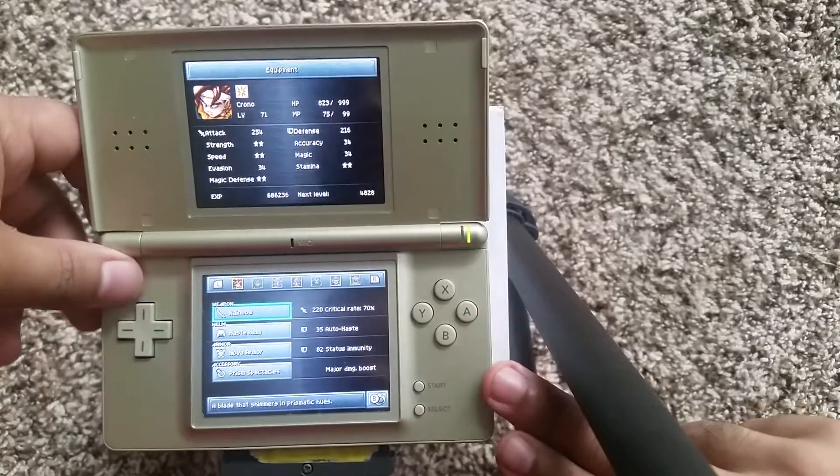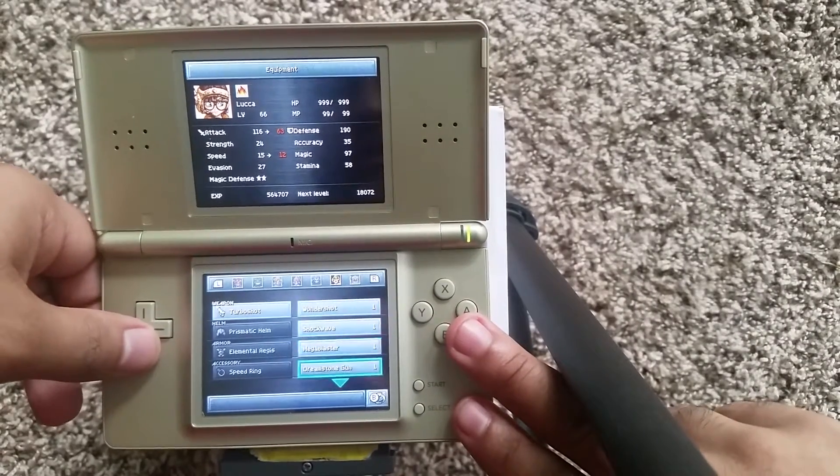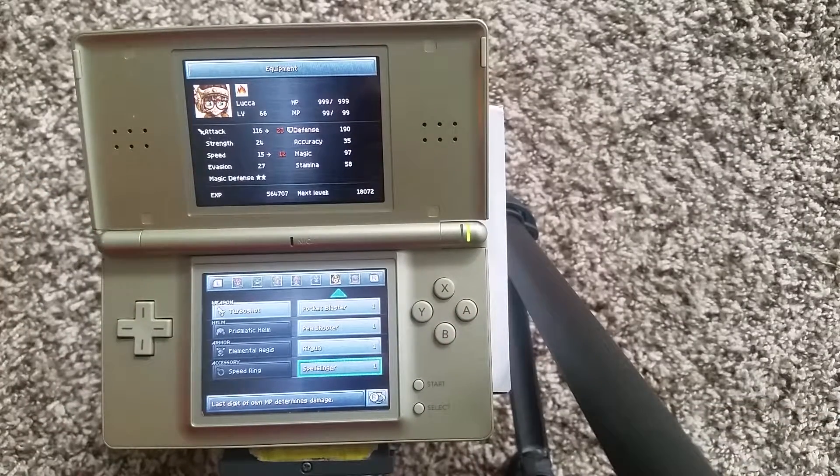Lucas Spellslinger is a pretty interesting piece of equipment. The turbo shot gives her speed, but the Spellslinger changes her damage to that of the last slot of her MP. I'm not sure if it does more damage when MP is at 99, but it's supposed to be pretty strong — more consistent. If you're not using MP it's probably a randomized thing, but with Lucas, since you're always casting magic, it's more useful since her attack stat is so low anyway.